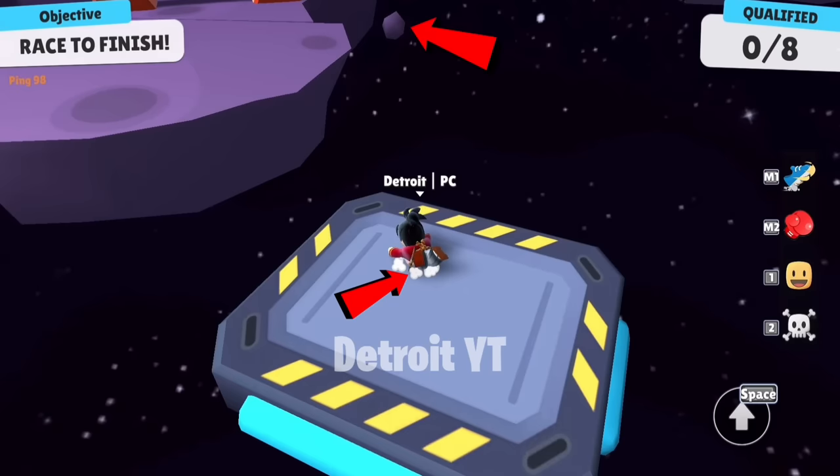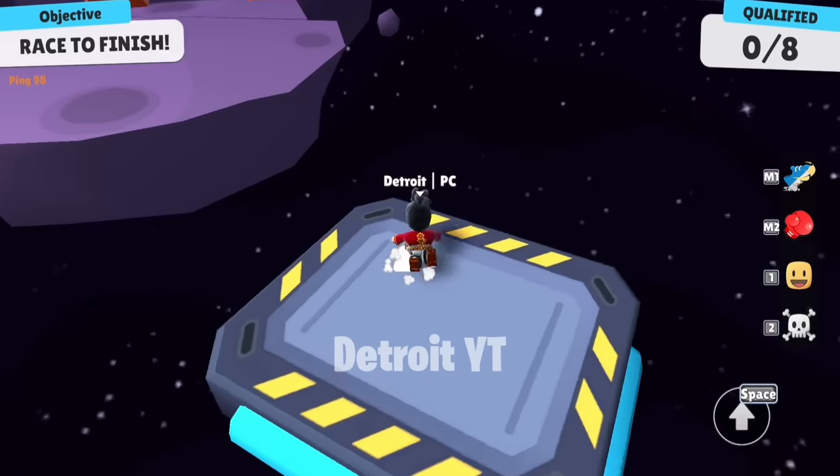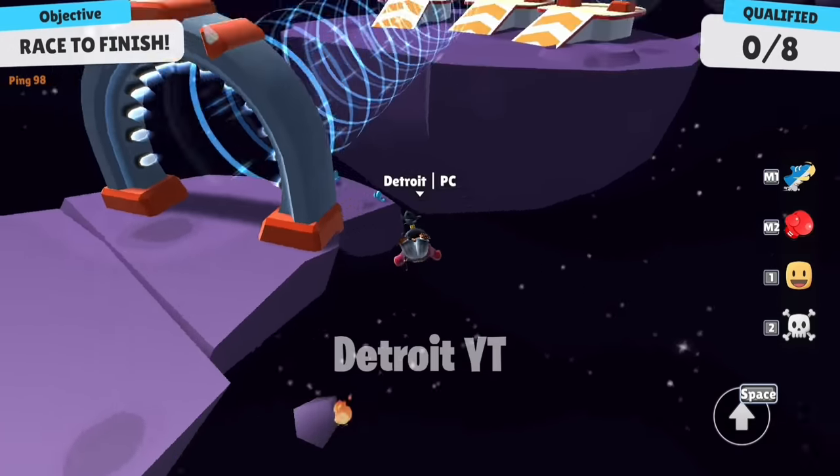You can also take a boost from the small stone. For this you have to dive on this stone, and as soon as you do this, you will get a speed boost.